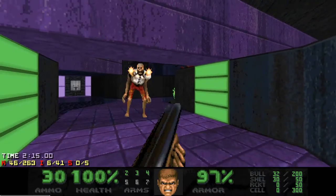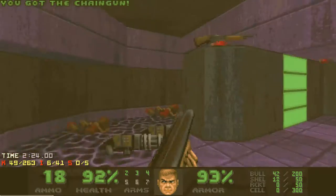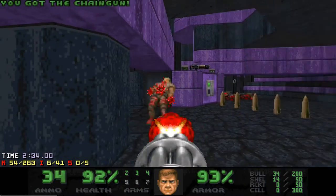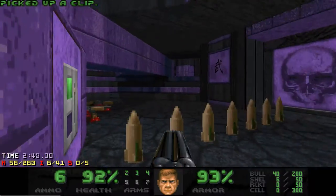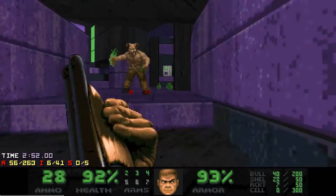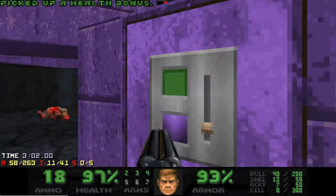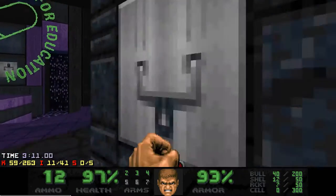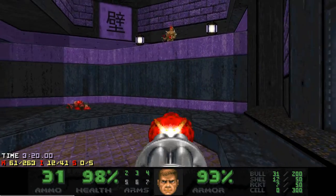There's plenty of cover here so it should not be a problem. Now just some Hitz-Canklers and one pain elemental here. These two hell knights are guarding the switch for the lift in the central area. This switch opens the door back to the central area. Now I want to clean up this area and then I'll get the first secret. This switch enables the elevator back to the starting area — we'll need it later, but I prefer to press it right away.